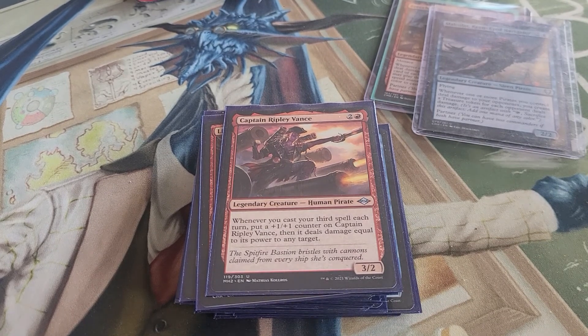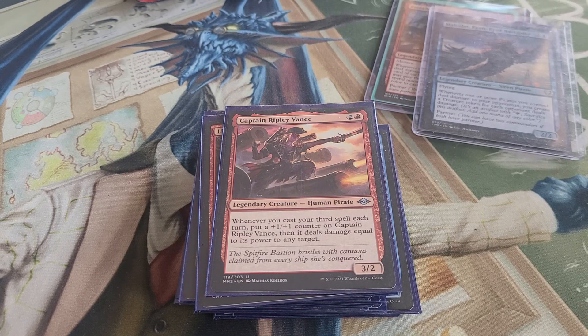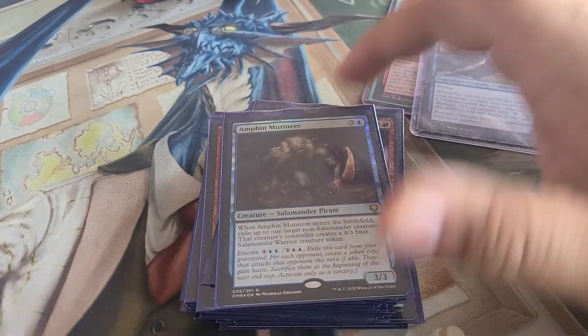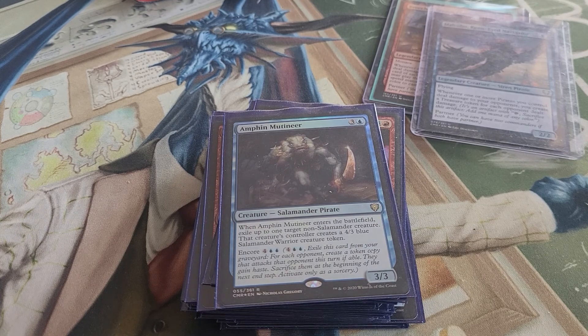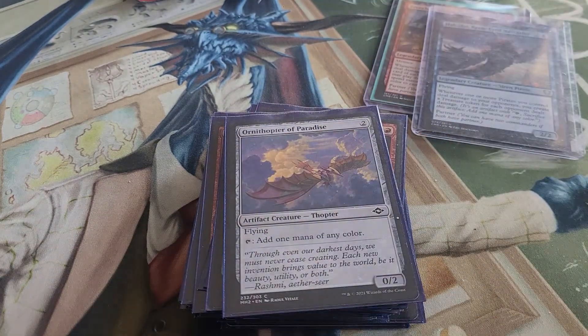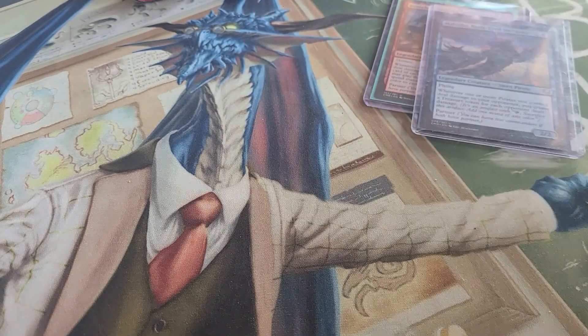Captain Ripley Vance — when you cast your third spell each turn, put a +1/+1 counter on her and she deals damage to any target equal to her power. There are some turns where you might get to that third spell, but not always — she's just another pirate to have. Rapacious Dragon gives some treasure tokens. Amphin Mutineer is a pirate that exiles up to one non-Salamander creature and gives that controller a 4/3 Salamander Warrior token. We also have Ornithopter of Paradise for mana and Fanatical Firebrand for its tap ability — and it's a pirate, which is great.